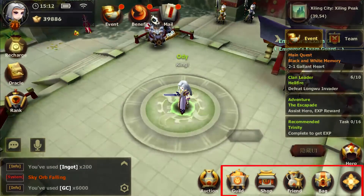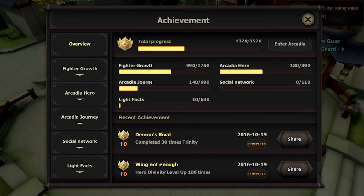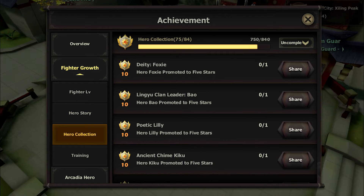You can check your achievements here. Gain achievement points by completing the requirements. You can even share your achievements with your friends as well.